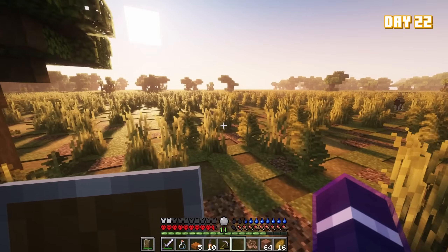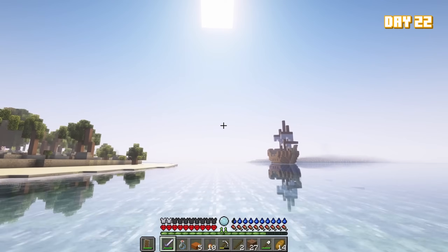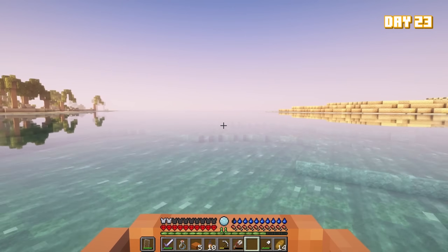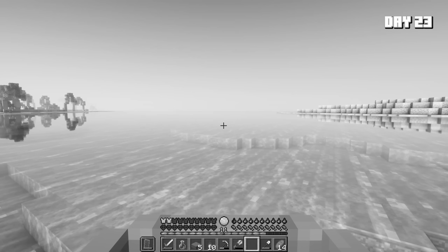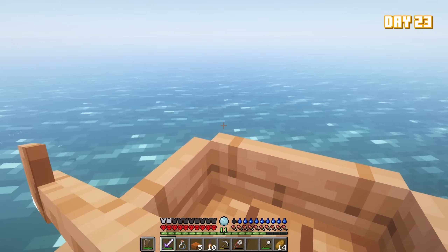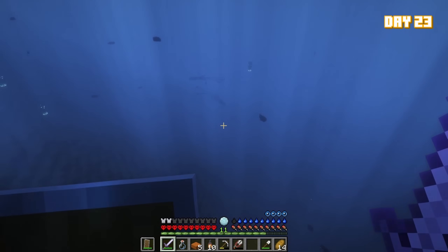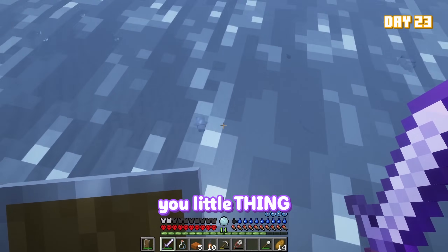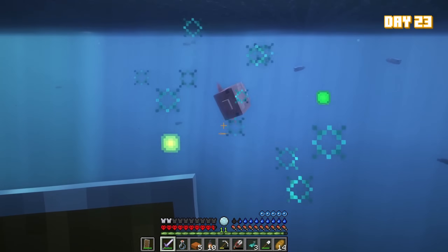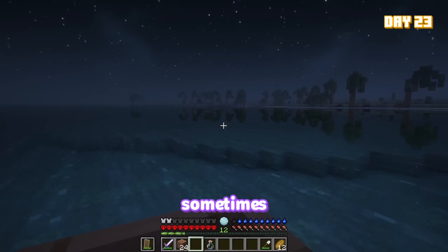I spent the whole day trying to find the ocean, and when I finally reached it the sun had started setting, so I slept on the same ship as before. When I woke up I raced to the open ocean. Now, there are some things you should know about me: I love traveling, I love animals, and I hate the ocean. Something about deep water scares me unlike anything else. When I jumped in the ocean to find a squid, I didn't handle it well — especially since I could see many dangerous creatures below. I collected some blobfish before realizing I had left my bed back on the ship.